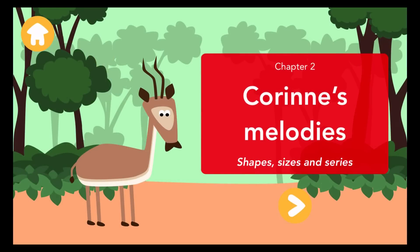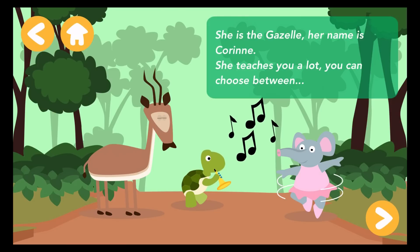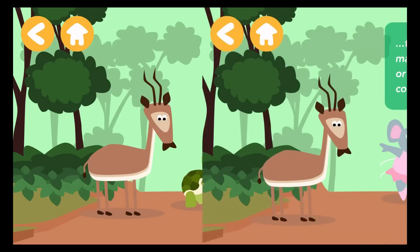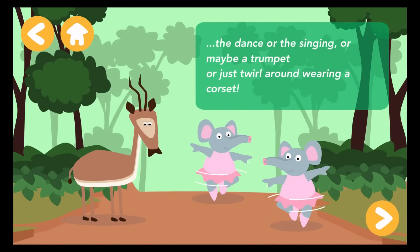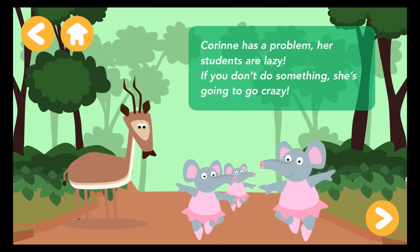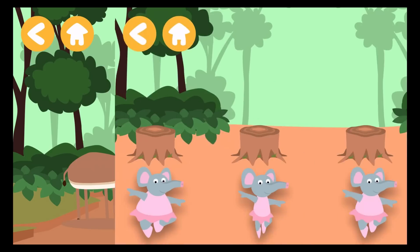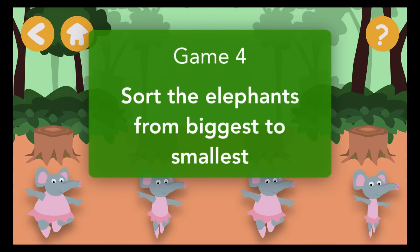Corrine's Melodies. She is the gazelle. Her name is Corrine. She teaches you a lot. You can choose between the dance, or the singing, or maybe a trumpet, or just swirl around wearing a corset. Corrine has a problem — her students are lazy. If you don't do something, she's going to go crazy. Sort the elephants from biggest to smallest.